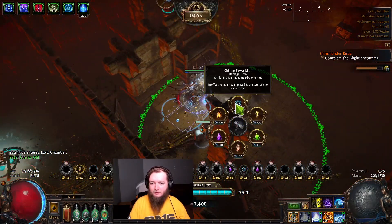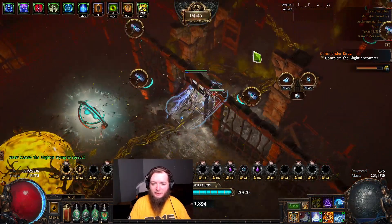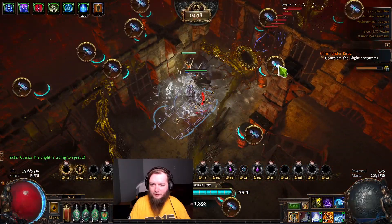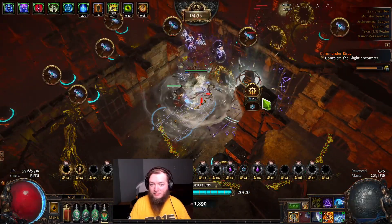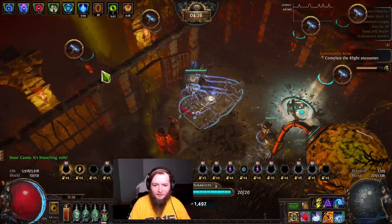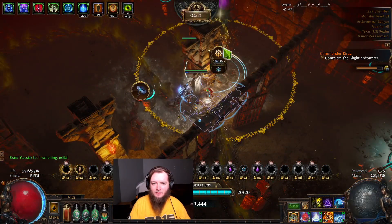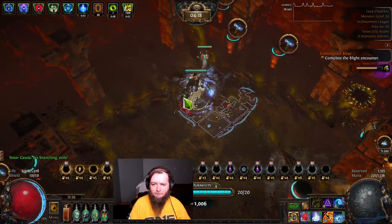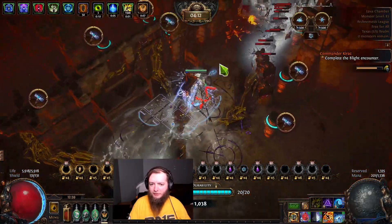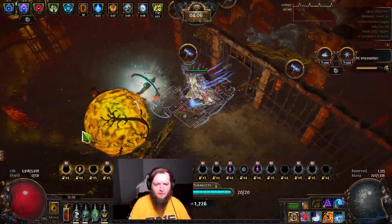We're starting up here on the Blighted map. I'll upgrade these towers to three — I'm scaling chill effect and I believe it affects my towers so these work really well. We've got four things here, we'll add another one. These do damage as well and we'll save points for securing other paths. Probably my next Atlas passive tree rework once I'm done playing with Metamorphs, I'm going to invest into Blights.